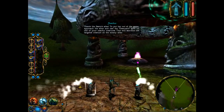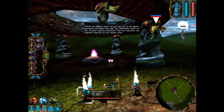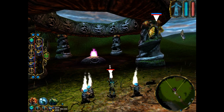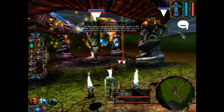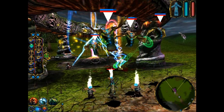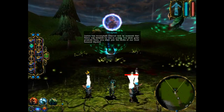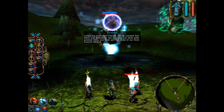There's Cyrix's altar. To put her out of the game, approach the altar and cast the Desecrate spell on one of your nearby creatures — this will sacrifice the targeted creature on the enemy altar. As the ritual progresses, it will damage Cyrix. If she dies while the ritual is in effect, her altar will be destroyed and she will be banished from this place. Justice has triumphed. Charnel will be incensed that Cyrix was defeated by one so young. You show great promise — soon you shall join the ranks of our most honored mystics.